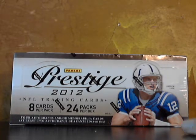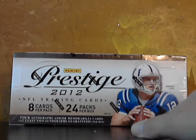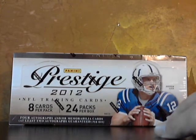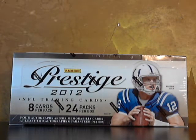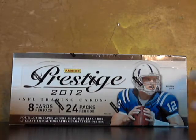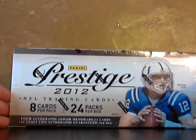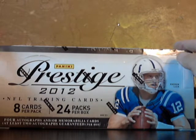Welcome to our 2012 Prestige football box break number 33, second half. We just did the first half and got a sweet Richard Petty autograph. We also picked up a nice scrolls prime patch and an Andrew Luck short print card. We're hoping for the best — looking at 24 packs, eight cards a pack, and four autograph or memorabilia cards with at least two autos. It's been a good box so let's get it going.